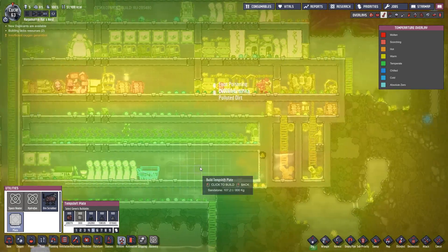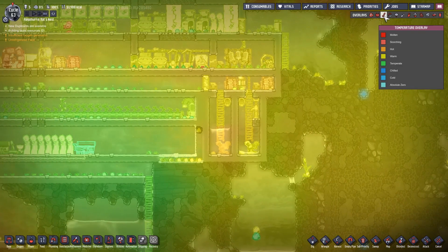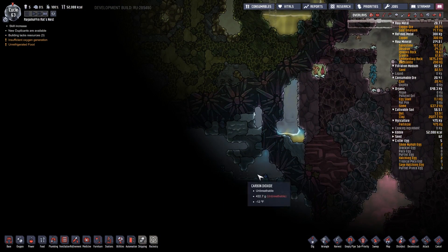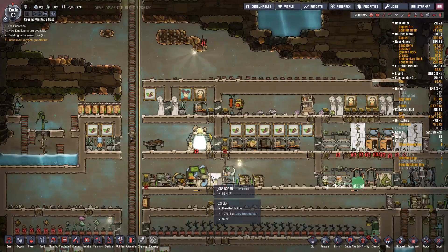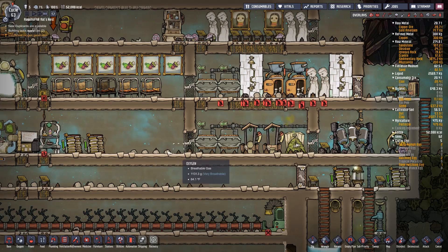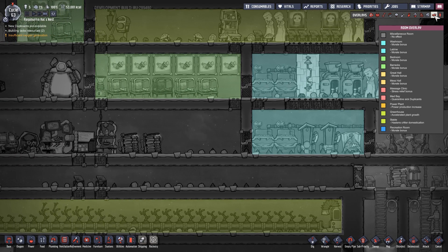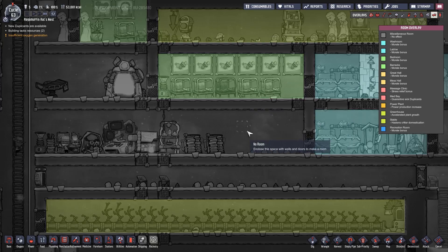We also have the temperature plates to move temperature around. Right now the best way I can think of using those is to leave them alone until we have some wheeze warts. I see sleet wheat down here — it's not exactly what we're looking for; it's like the cousin or something. I could totally turn this into a medical area — an actual med bay. I don't think the size is too bad for that either.